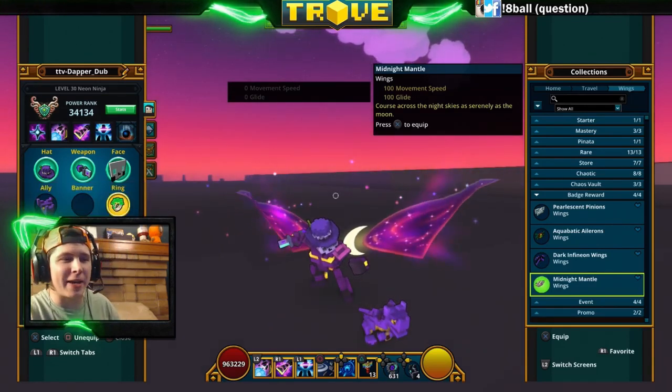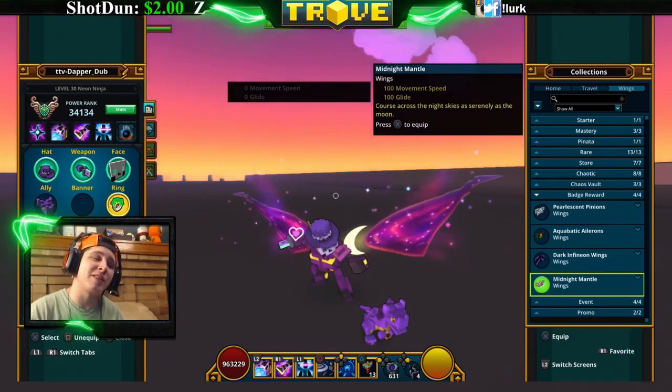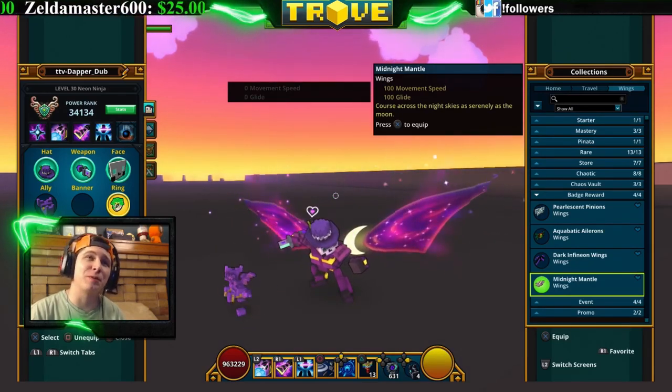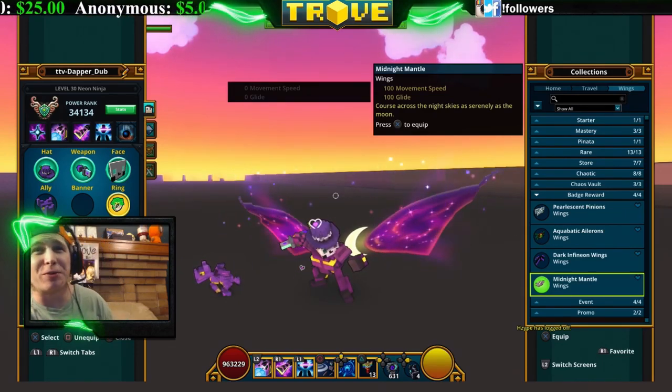Next is the Midnight Mantle — you get this for the obsidian consecutive days logged in badge. If you log in for 45 consecutive days you get these wings. It looks like a crescent moon with a purple wing flapping in the wind, plus a purple animation. It's really cool looking.